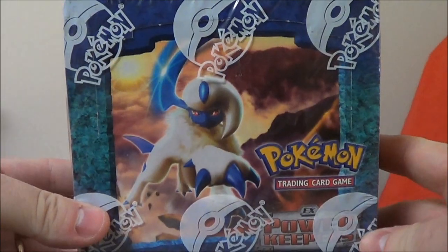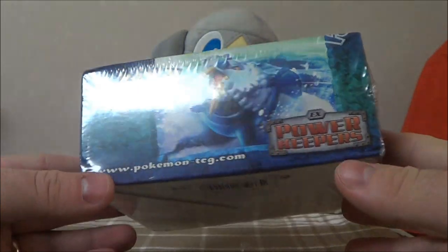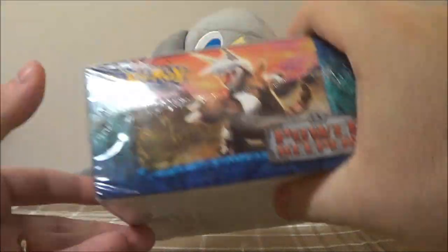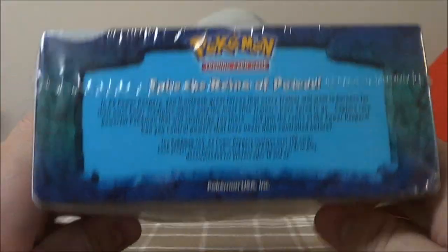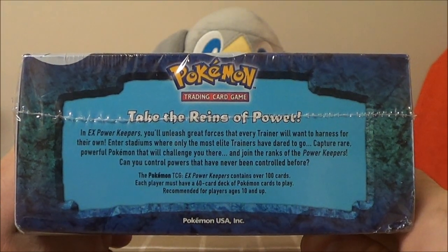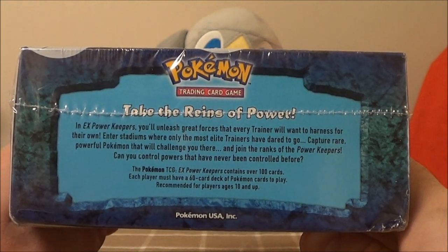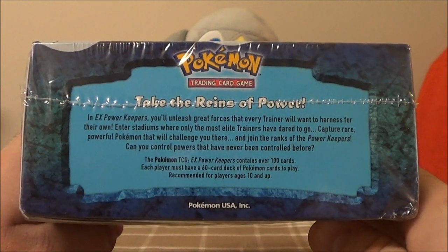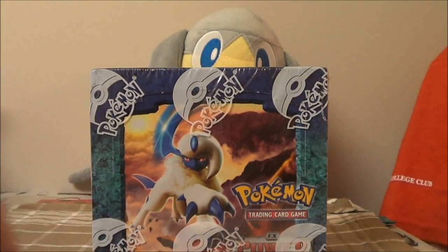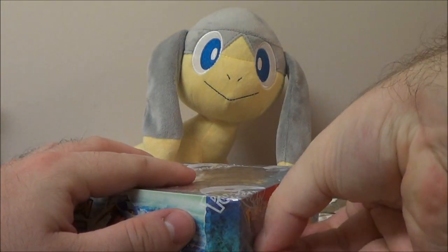So let's just take a look at this Power Keepers box. We got Absol on the top. Boxes worked a little differently back then — you actually did have a top and bottom and stuff. I have Walrein on the front, Raichu on this side, Aggron on this side, and then on the back — I'll just let you read that. The reason this box took so long is because I actually ordered it from Australia, so it took a lot longer to get here. But I'm just glad that it got here, and it's great to be able to open up a booster box in between sets like this. So let's just get into this.